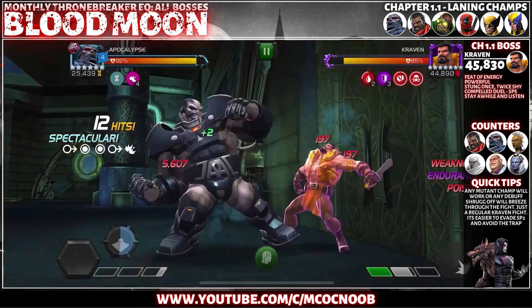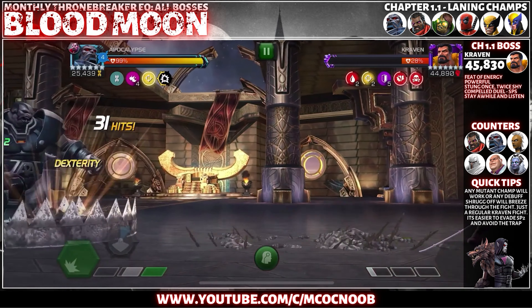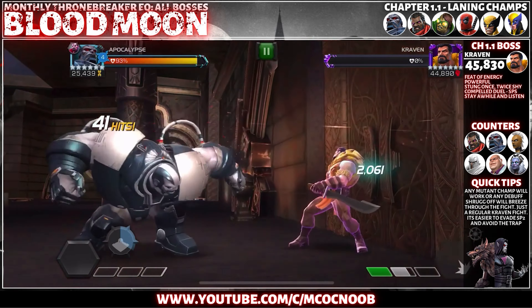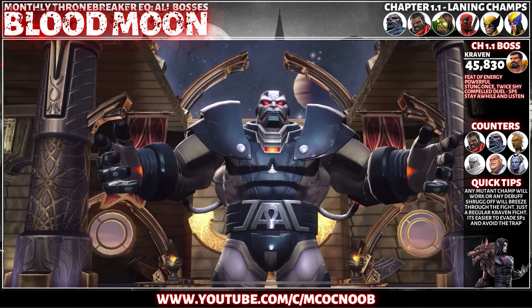All of your Bishops, both of your Storms, your White Magneto — all of them work. Alternatively, you can also bring in Kingpin and he will be able to shrug off all the power stings from Once Twice Shy and also take out Craven. Pretty simple Craven fight — try to push him to an SP2 and you should be good.